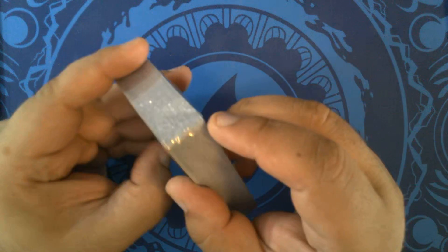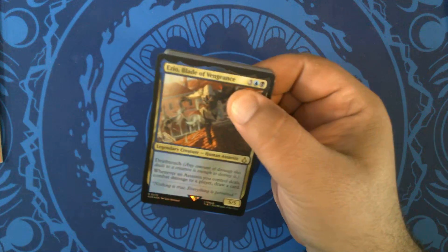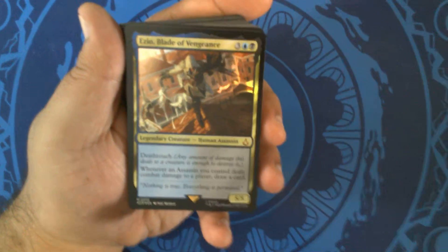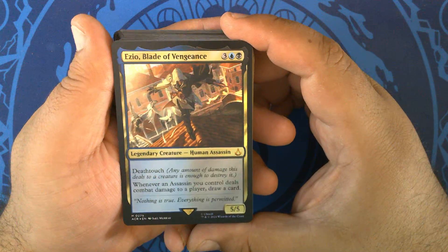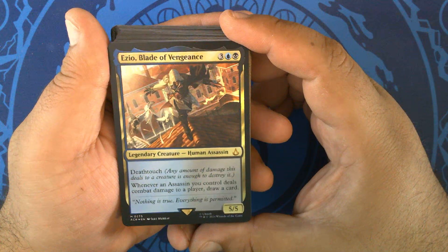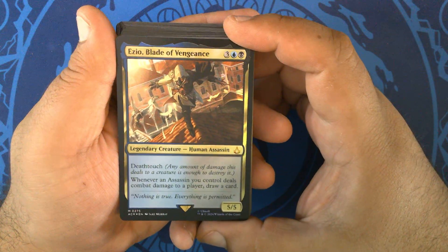Starting off with the Ezio deck. We have Ezio, Blade of Vengeance — three blue-black for a 5/5 Legendary Human Assassin with Deathtouch. Whenever an Assassin you control deals combat damage to a player, draw a card. I believe these are Modern legal, so that's kind of cool.